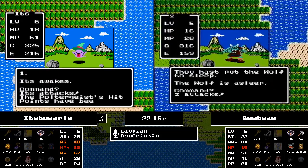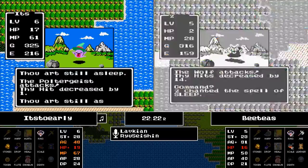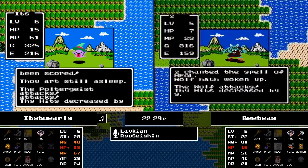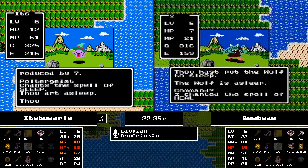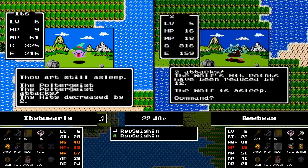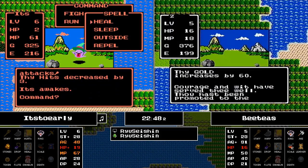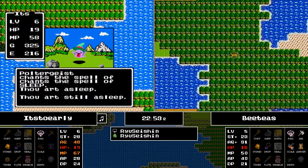It's Too Early gets put to sleep by a Poltergeist. BT's has a wolf — he puts it to sleep, and yes, it is 15 out of 16. Very good odds to put it to sleep, but it just keeps waking back up. It's Too Early fights this one out — put to sleep, still asleep, BT's takes out this wolf and gets level 6. It takes a huge chunk out of that experience deficit — he's going to get that level and will be very happy to see that agility.